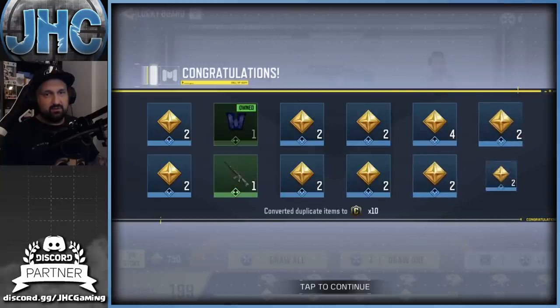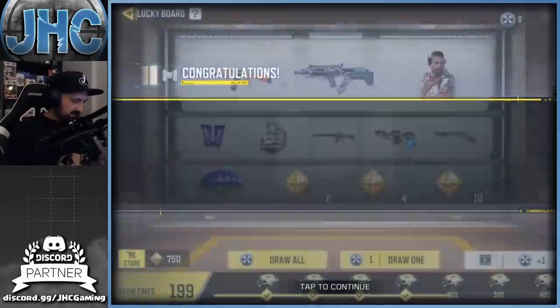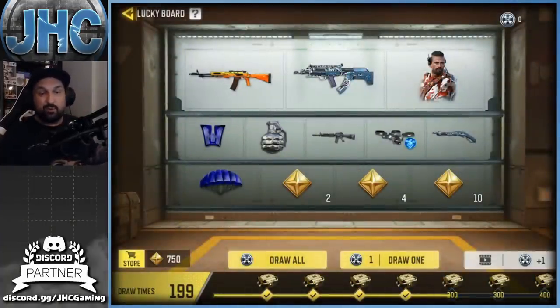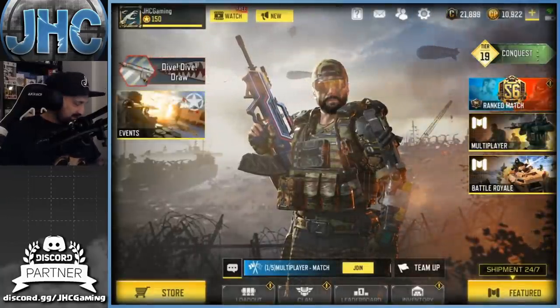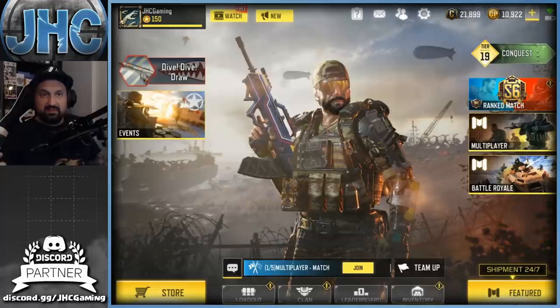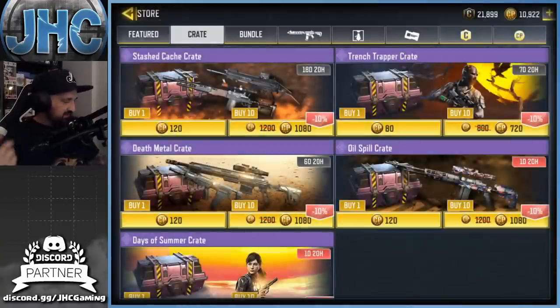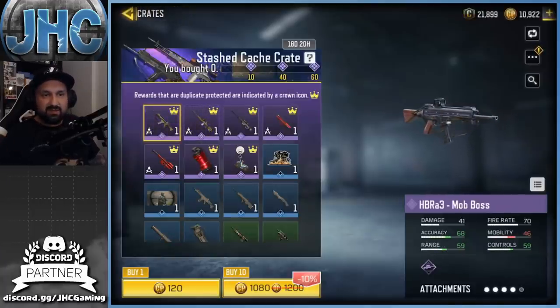We got a new green — it's an M16. I don't care. I'm 199 of 200 — I missed a few somewhere down the road. Sometimes I forget. All right, so we did get the lucky board, we did get the free crates. I guess we go to the store now — I'm gonna check the new crate that came out two days ago.